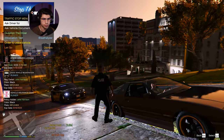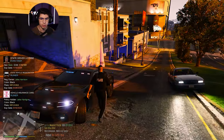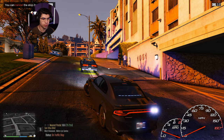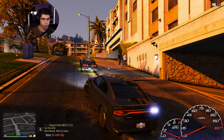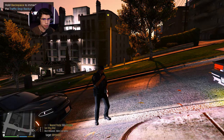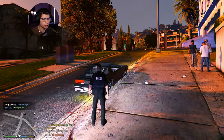All right Jake, you just hang tight for me. He was able to provide the insurance, his license, and the registration. Let's go ahead and bring up his profile. He is wanted for the stolen vehicle. He's been arrested three times already — he is not doing so well. The Ruiner — yep, it is reported stolen. So let's go ahead and get this guy out of the vehicle. Dispatch requesting C02 backup. Let's get another unit over here now that we're actually going to get him out of the vehicle.